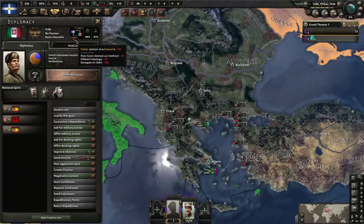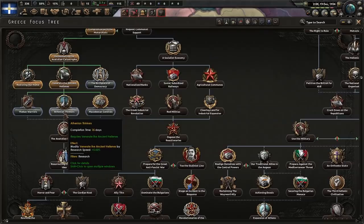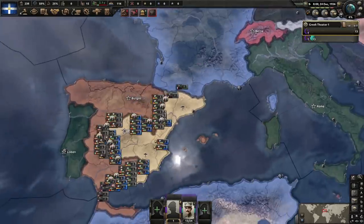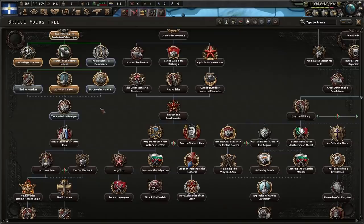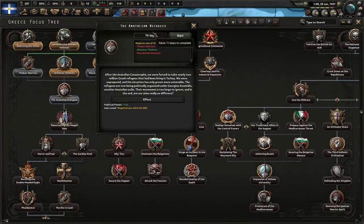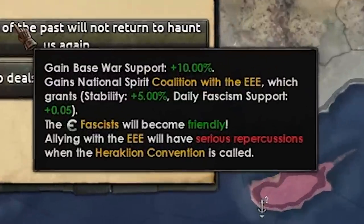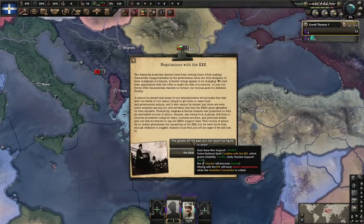That's kind of historical, I guess. Athenian thinkers is next. We've got 50 command power — send an attaché to Republican Spain to get army XP. Athenian thinkers is done. Wow, history really does repeat itself. More negotiations — completely side with the EEE. Allying with the EEE will have serious repercussions when the convention is called.